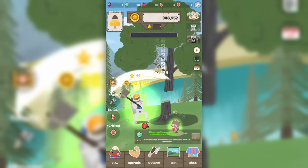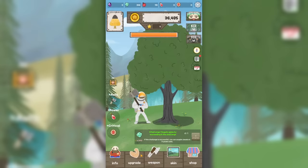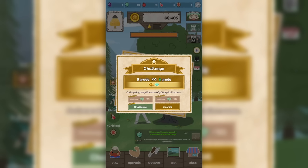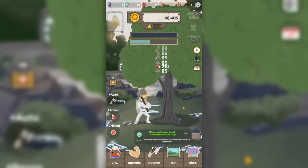That lightning did 40 damage — did you see that? Now before we take the challenge again, let's upgrade our power with all the money we have. Our base power is 70 and we're doing 85 damage to the tree. We can also get some more gems because of the achievements. Once we complete this challenge we'll get some gems out of it. Not too sure where this guy got an astronaut costume, but I like him more for it.